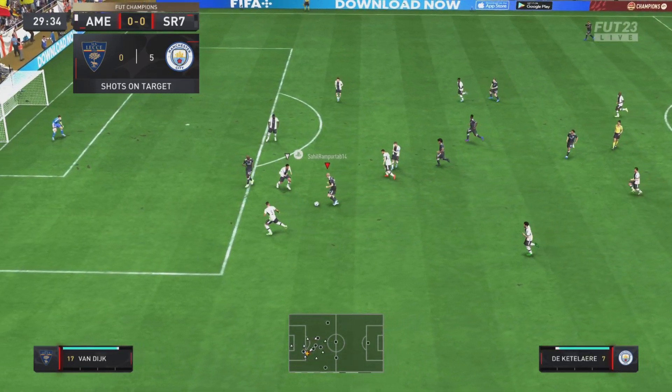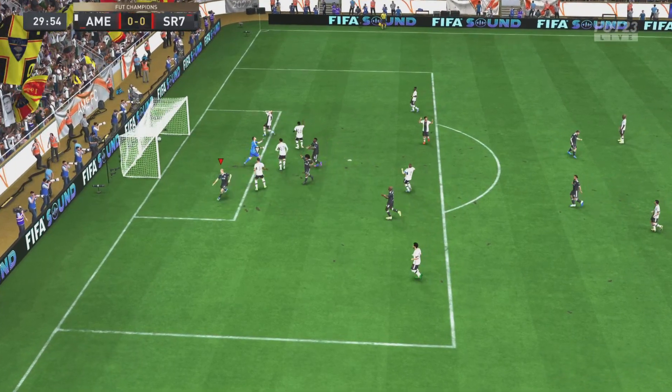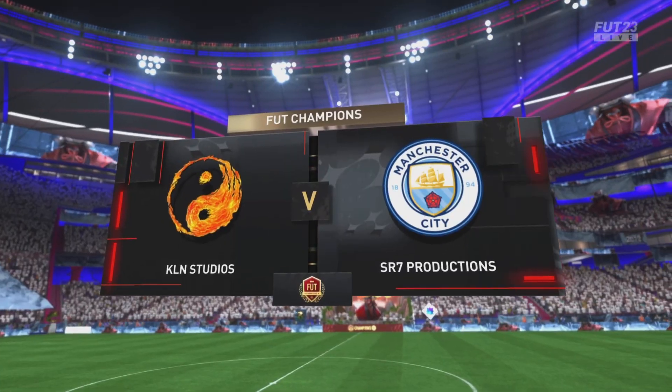Gersinho on the ball, we get it to de Quételier — a beautiful bit of dribbling to get around the defender, very evasive and very good. He makes no mistake with the finish, tucking the ball into the back of the net.